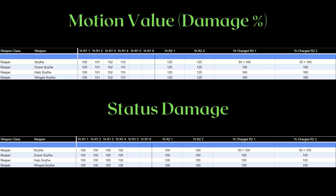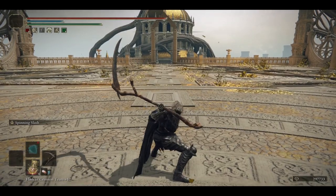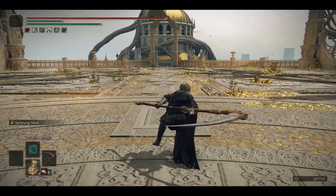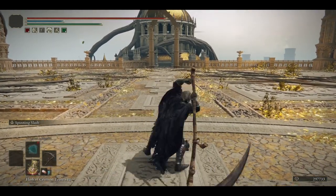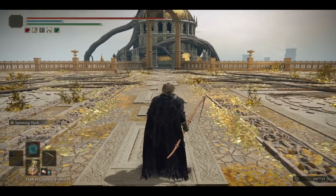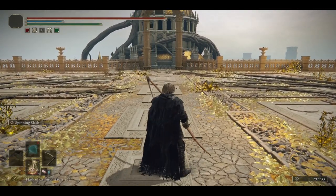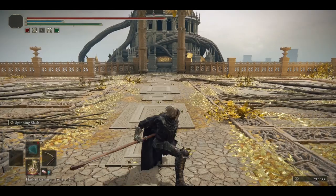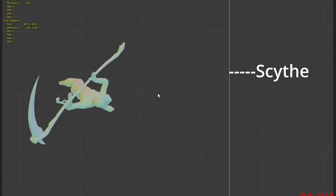The only unique moveset of the Reapers belongs to the Scythe — this is the regular heavy and charged heavy attack of the other Reapers. This is the heavy and charged heavy attack of the Scythe. As for the length of the Scythes, the two infusible Scythes are longer, with the Scythe attack being the longest.